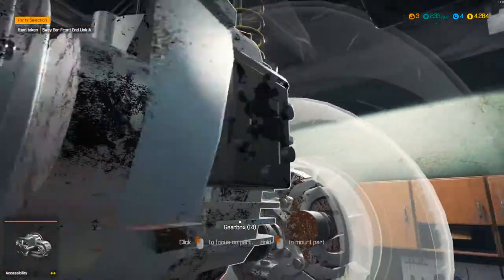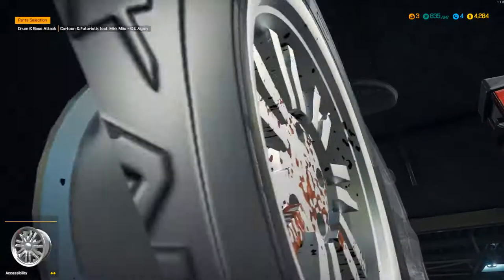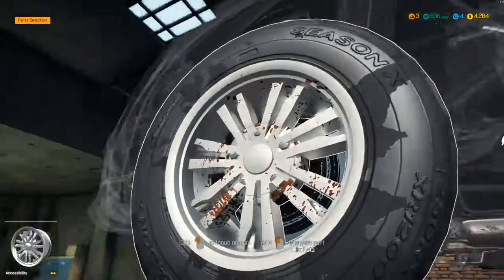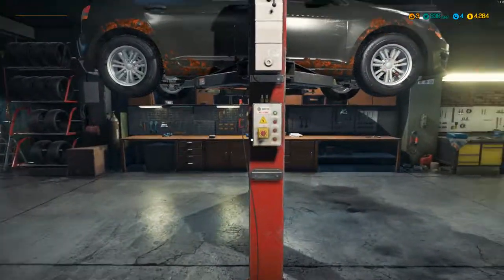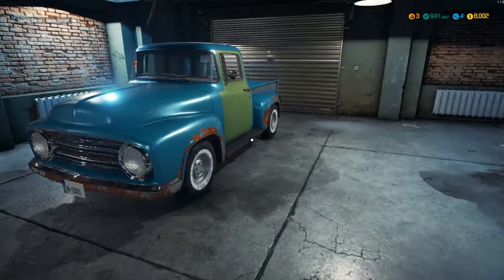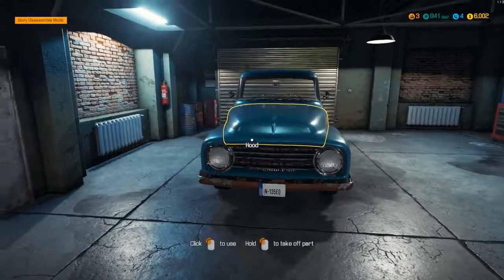I wonder what sway bars actually do, because they just look like this big straight pole. Are they like pistons or something? Let me know in the comments if you know what they are. I think I'm going to leave this other car - this truck - for the next episode. Be sure to like and subscribe and hit that bell notification ready for my next upload. See you later guys.